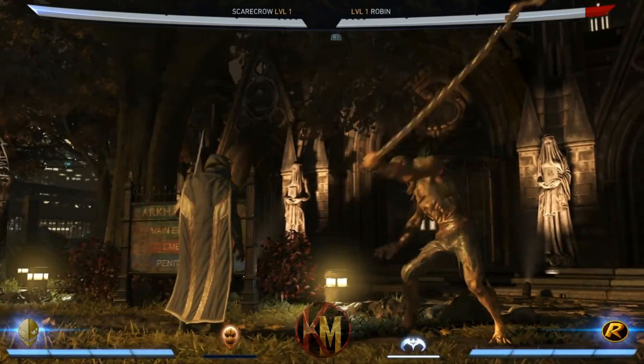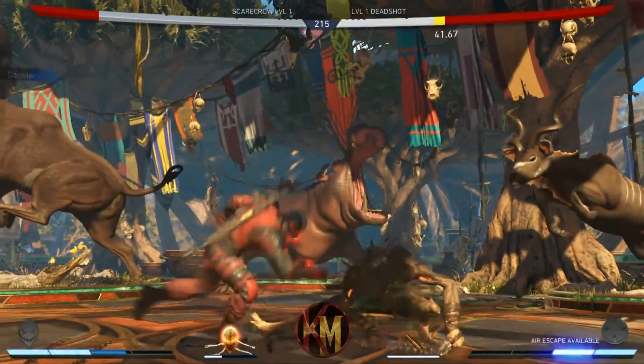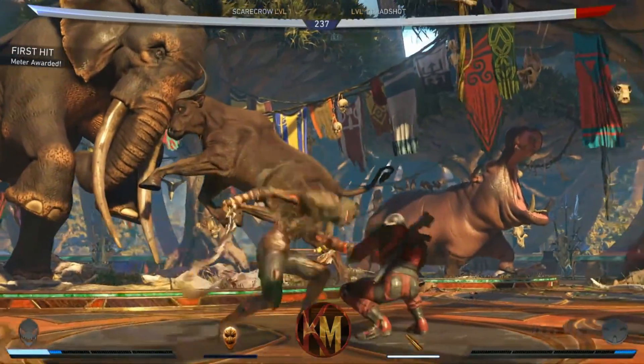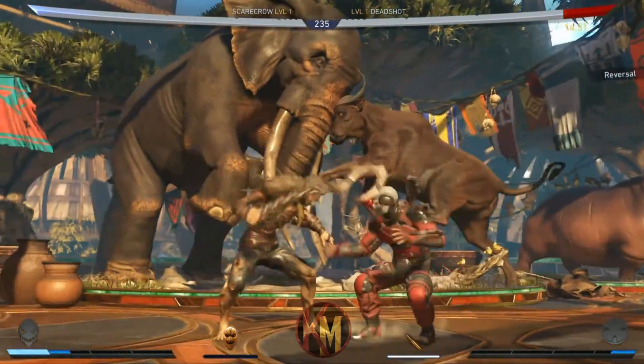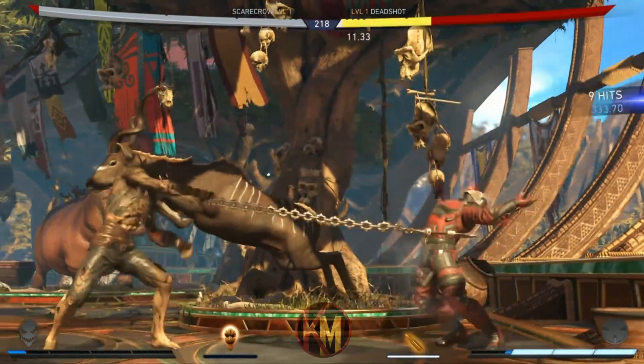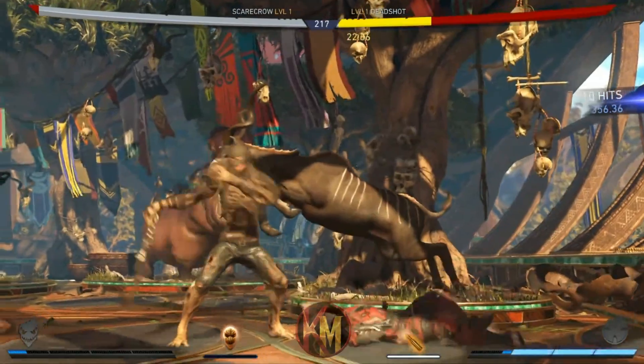Down back 1 causes Scarecrow to spin his chain in the air, and it is your go-to combo opener or extender. You can move forward or back whilst doing it, and the meter burn version will launch the opponent for a full combo. Back forward 1 is a long range sickle toss and is a great ender.